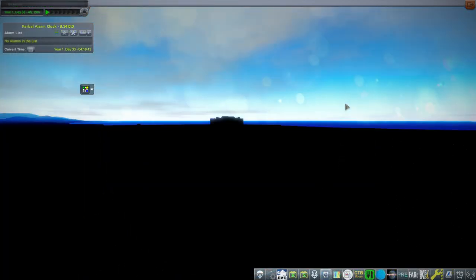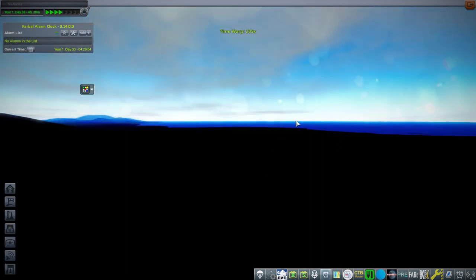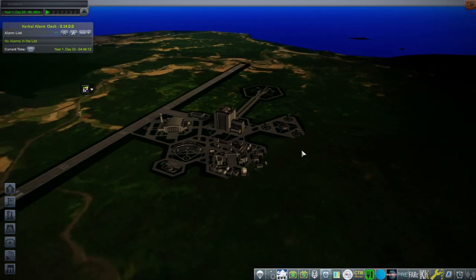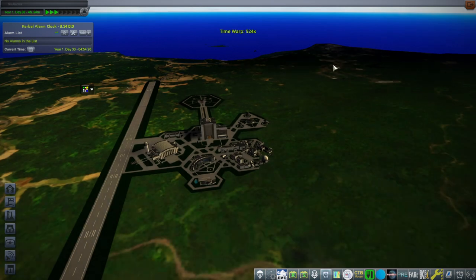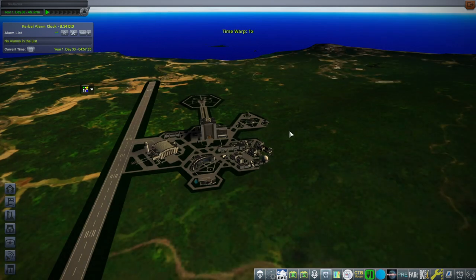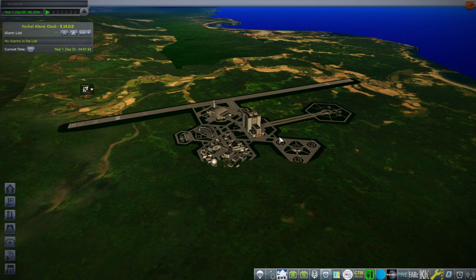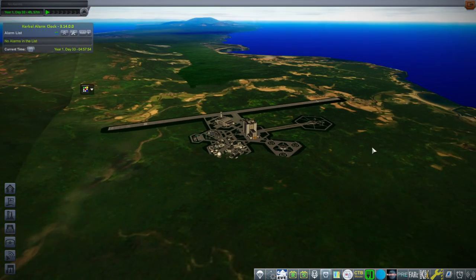Next up, Tanegashima. Sometimes you'll have a very intensely cloudy day — it depends on light settings and scatterer and stuff. If you time warp, you can see stuff. The whole space center is clearly above ground, and that's because the actual launch site is over there. RSS places the space center here, and I didn't want to move the launch sites because then if you update Real Solar System, it's going to change it back again — you'd have to do it again and again, or I'd have to do a patch on RSS, which is annoying.